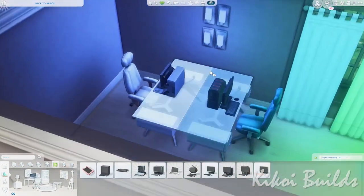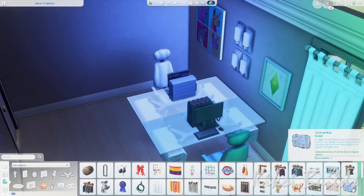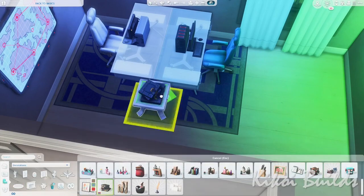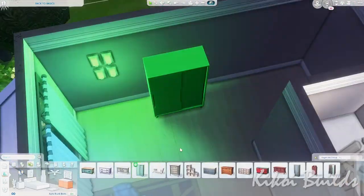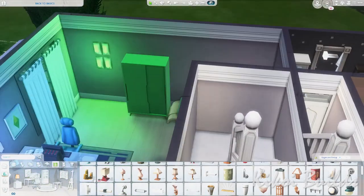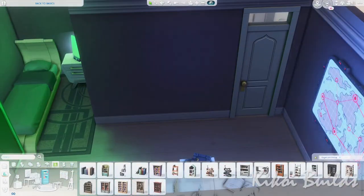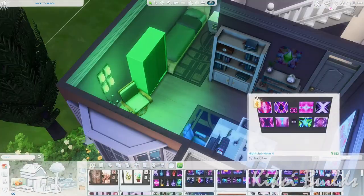Now we're in the study. I wanted to give it a futuristic, tech-oriented look, so I placed modern-looking desks and computers. I played around with the lighting, giving it green and blue hues. I intended to give the parents the career of Tech Guru — they're supposed to be in the IT career field.